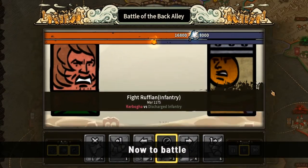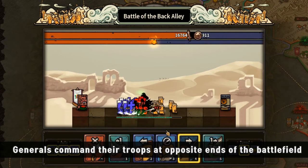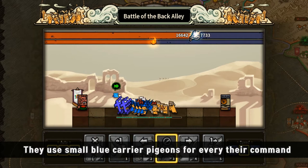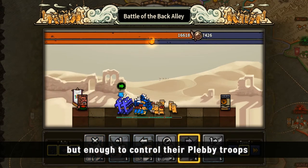Now to battle. Generals command their troops at opposite ends of the battlefield. They use small blue carrier pigeons for their every command. Their commands are simple, but enough to control their Plebe troops.